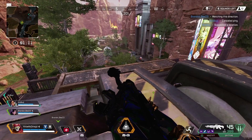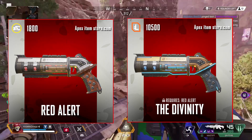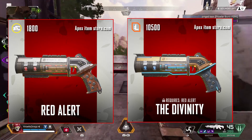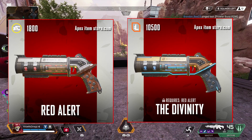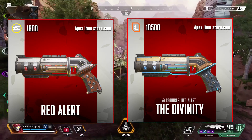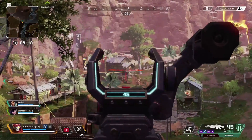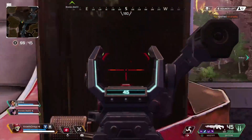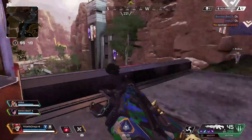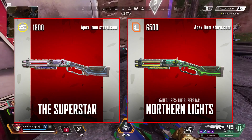I'm going to skip the Mastiff because it really doesn't have any good exclusive skins. For the Mozambique, Divinity is the best exclusive skin — it also requires the Red Alert skin as well as 10,500 legend tokens. This looks like a really cool weapon; I love how it changes the actual model of the gun — it kind of looks like a revolver that McCree would use from Overwatch. Unfortunately the Mozambique is an awful weapon, so don't bother buying this unless you want to waste your money.